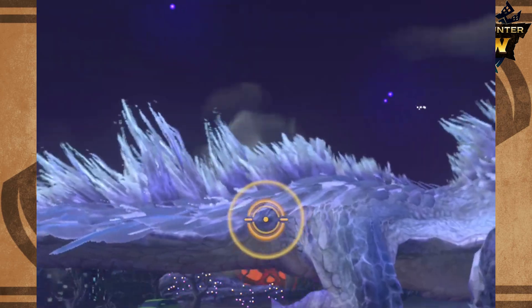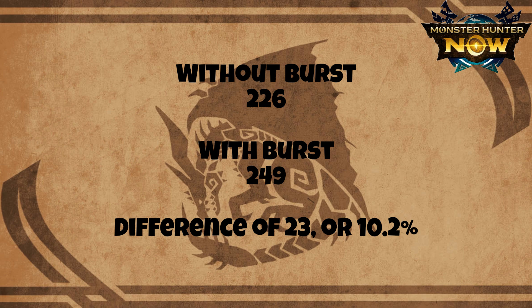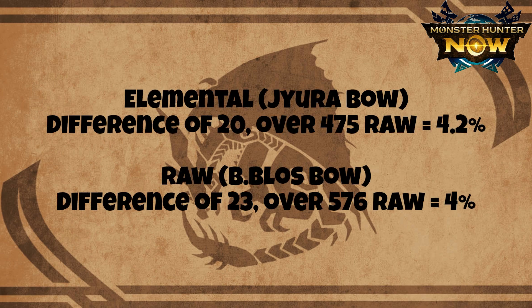Using Black Diablo's bow, the damage on Tobi-Kadachi's tail is 226 without burst, and with burst it is higher — a difference of 23 damage, or 10.2% actual bonus damage. We can see from the results that the raw bow has higher bonus damage percentage while the elemental bow has lower, because the total output from the elemental bow is derived from raw plus elemental portions. I calculated the proportion of bonus damage against the raw portion: the extra 20 bonus damage based on 475 raw from the water bow is about 4.2%, compared to extra 23 bonus damage based on 576 raw from Black Diablo's bow at about 4%. While not exactly the same, we can safely conclude that burst affects only raw damage.